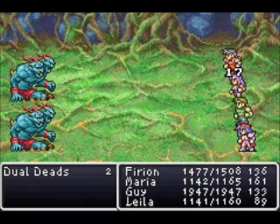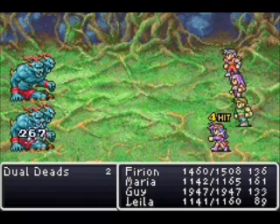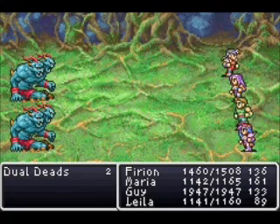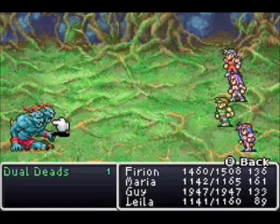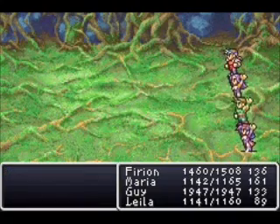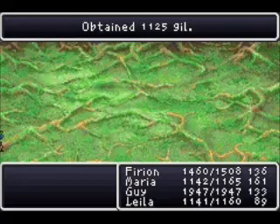That orange paintbrush that Maria used is actually the Flamelance. There's the Ice Bow that Layla just used. And the axe that Guy was using is the Ogre Killer. Coincidence — these enemies are called Dual Heads, but they're ogres. They go down to the Ogre Killer.